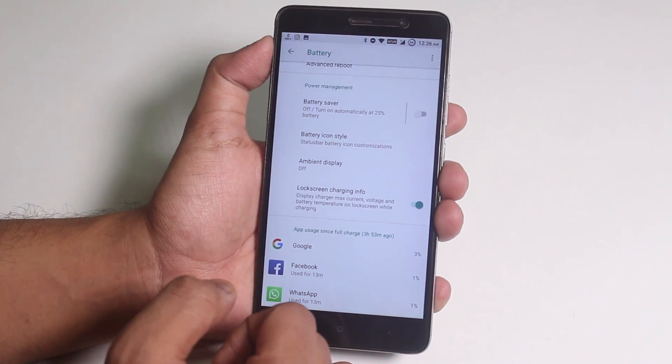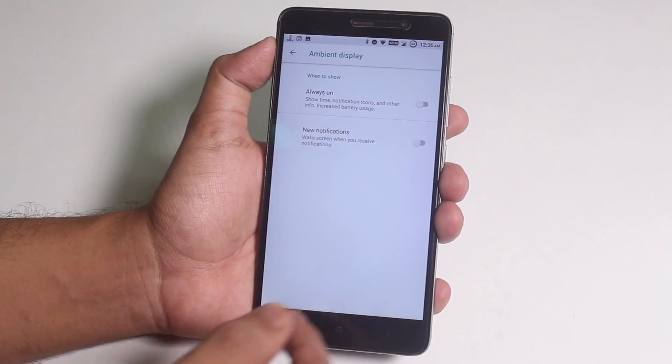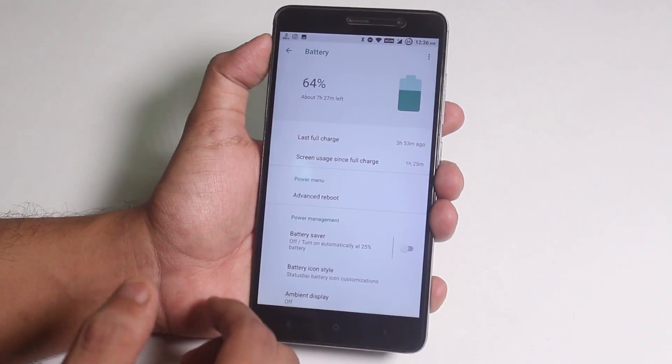We have the lock screen charging info option, and ambient display is here too — the always-on display was turned on by default so I had to turn it off. We also have the advanced reboot option.